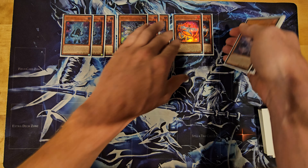Hand trap count: three Droll. I was playing Ghost Ogre in the main, and Ogre was just like a curse last night — Droll would have been much better. Three Ash, three Imperm. If you're playing a lot of rogue, Droll is just so good. Three Valer. That's only 12 hand traps, but post-side you can go 15, maybe even more. There are some cards you can cut — I'll show you — but I think these cards have so much value.